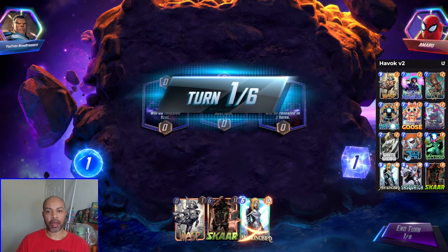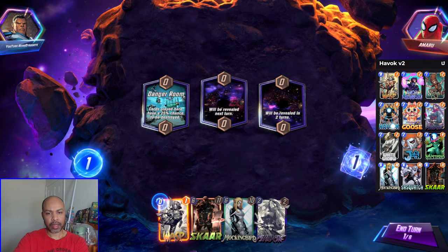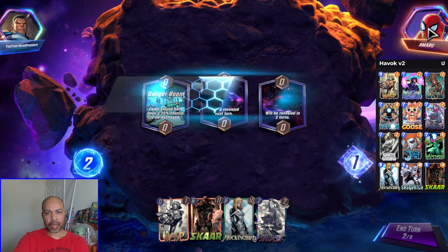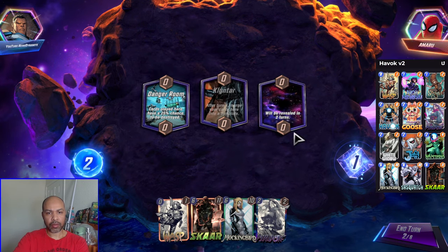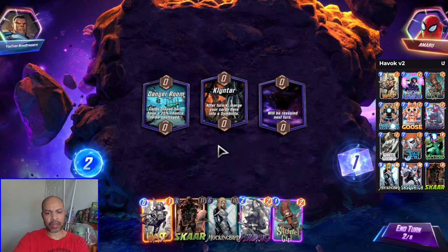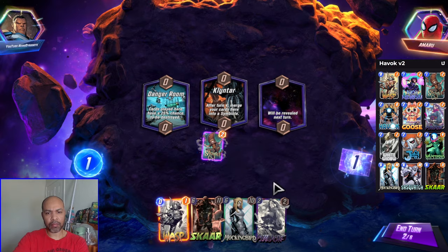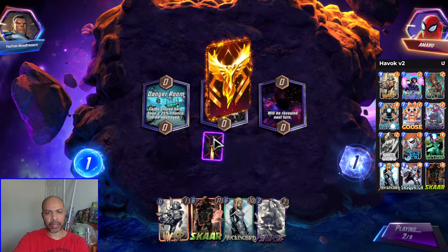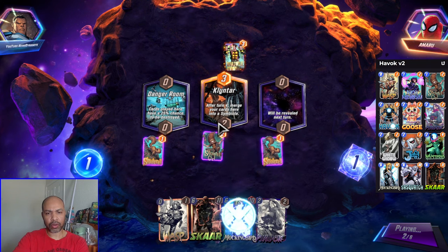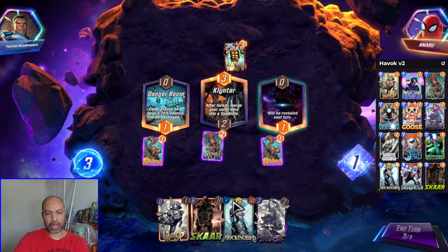First up we have Amaru. We have Scar, Mockingbird, Wasp, and Psylocke. They have a normal deck. Quintar can discount the Mockingbird. So I think I will play Squirrel Girl Middle — that way the actual Squirrel Girl turns into a Symbiote, which further discounts Mockingbird.